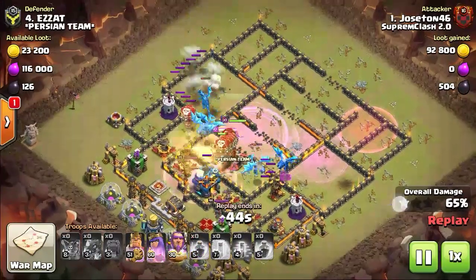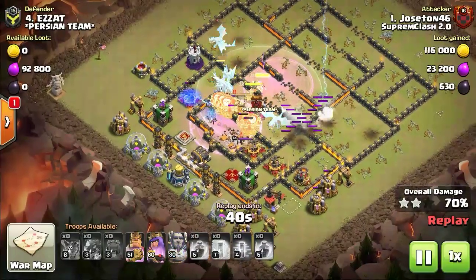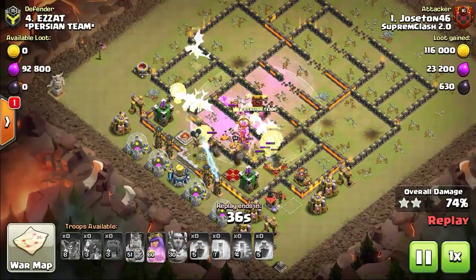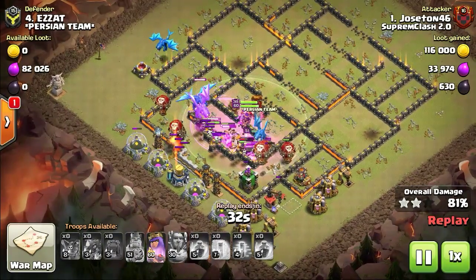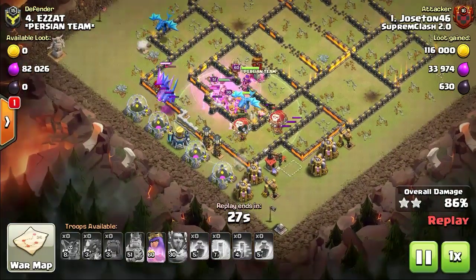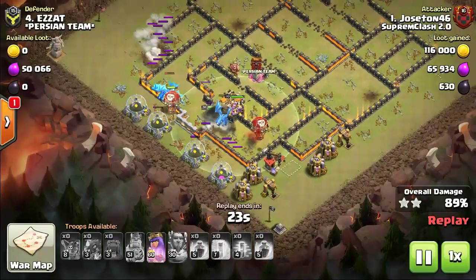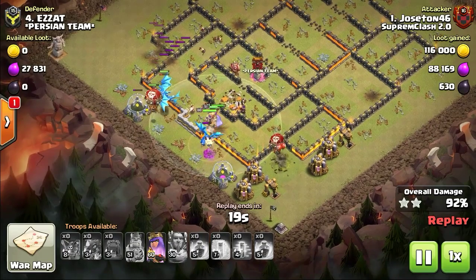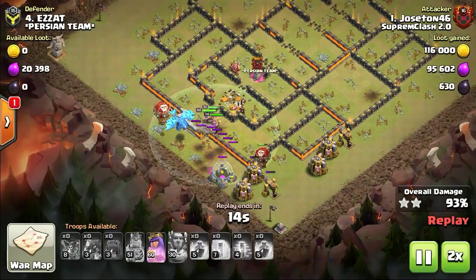The splash damage caused by electro dragons has long range with large DPS. For electro dragons to be effective, they need to be accompanied by other flying units. So we have carried both electro dragons and balloons as our main components for the war. While the electro dragons act as meatball shields and soak up damage, balloons can take down defenses quickly — thus they both act in unison. Now we've got the heroes to have a bit of a party on the base.